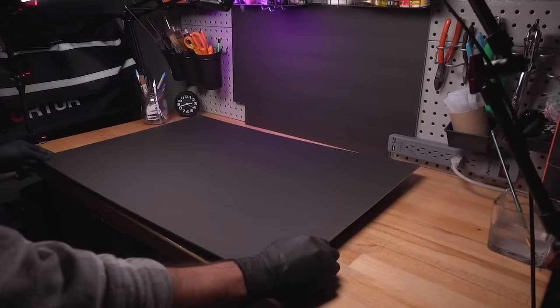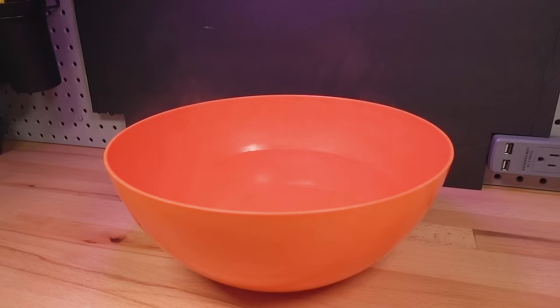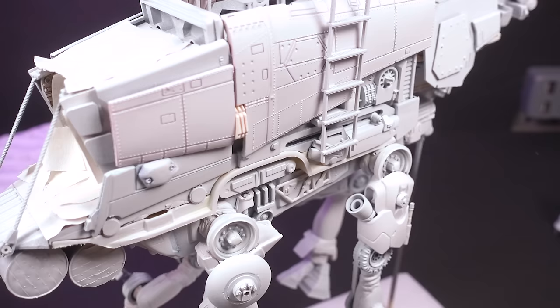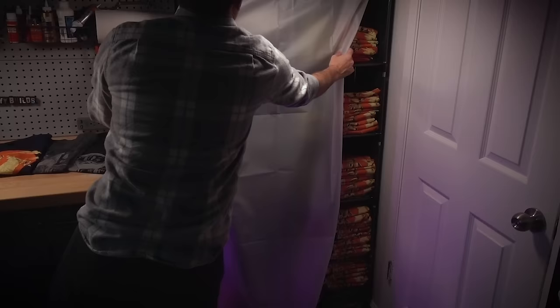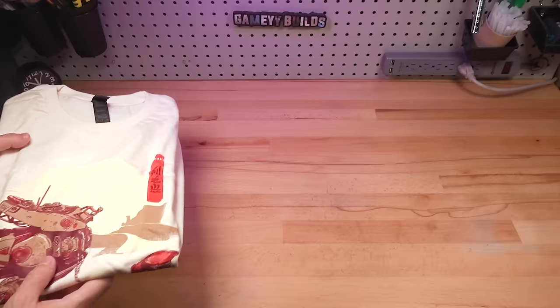With all the pieces complete, it was time to paint. There's one tiny money-saving tip I want to share: soaking a regular spray primer can in a bowl of warm water before application. Typically, this cheap spray paint goes on much too thick, but by warming up the can a little bit, it went on in a super fine mist, and the results are identical to the expensive hobby stuff. And what will you do with all that saved money? You could hop on over to GameyBuilds.com and snag one of these brand new Beyond the Blight posters. I'm running a sale on everything, and offering free shipping on US orders $60 and over.